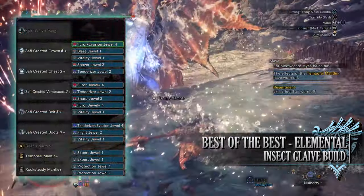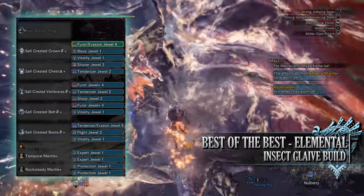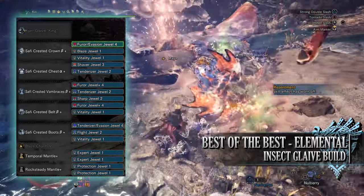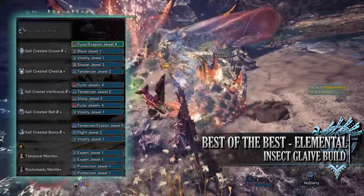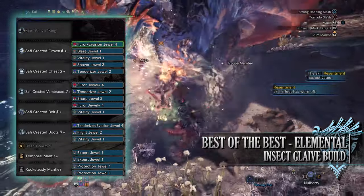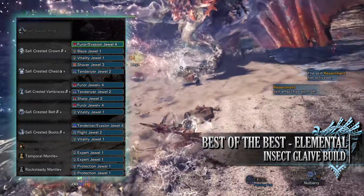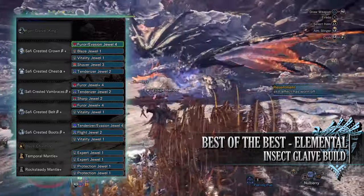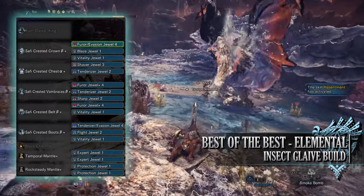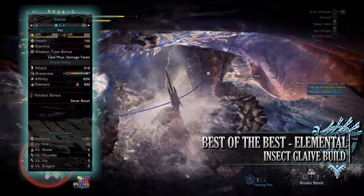For the jewels I've gone for furtive jewels for the resentment skill, evasion jewels for evade window, a blaze jewel to max out the fire attack of this build — of course if you were using a different element you would replace the blaze charm and blaze jewel to match. I've also gone for vitality jewels for health boost, a shaver jewel for clutch claw boost, tenderizer jewels for weakness exploit, a sharp jewel for protective polish, and a flight jewel for the airborne skill. For the jewels on the mantles I've gone for expert and protection jewels.